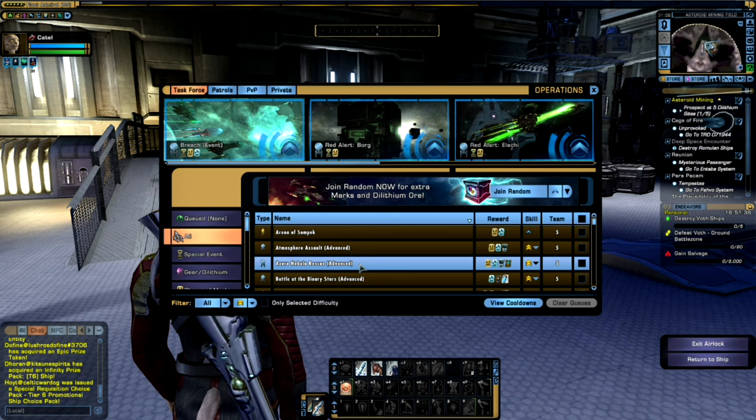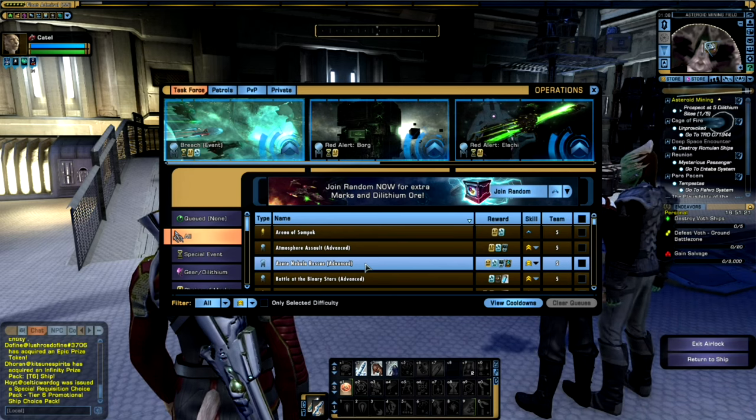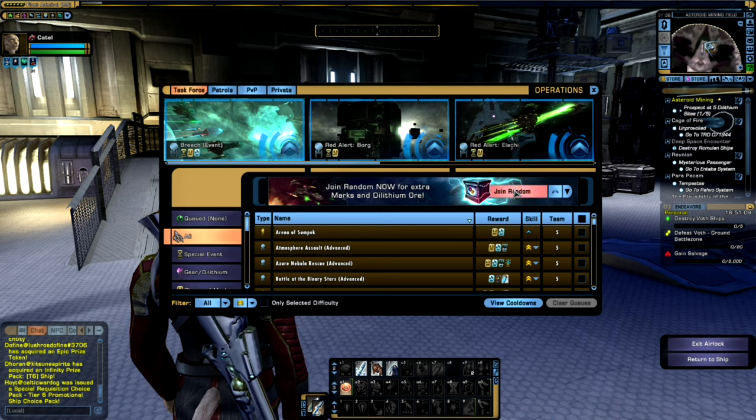If you want to increase the amount of Dilithium and marks you receive, you can do missions under a higher difficulty. For example, Azure Nebula Rescue Advanced. Advanced and Elite missions do give you a slight boost in the amount of marks and Dilithium you receive. Furthermore, within the PvE system, the random queues allow you to join a random queue, which gives you an extra crate at the end as part of your reward with a few extra marks and a bit more Dilithium.